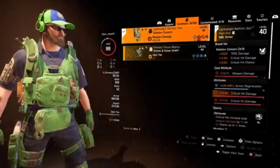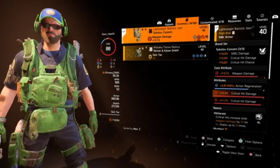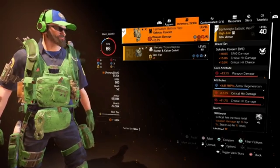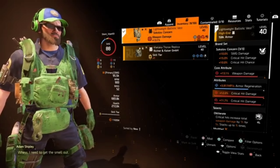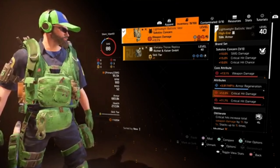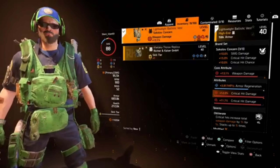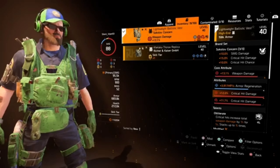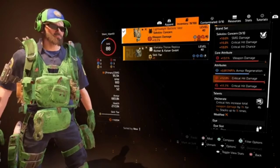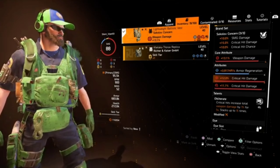For the vest, I'm using my first piece of Sokolov, which gives me 10% SMG damage. On this is 13.1% damage, 3,917 HP per second armor regen, 12% crit hit damage, and an 11.7% crit hit damage mod. Along with the talent Obliterate — critical hits increase total weapon damage by 1% for 5 seconds, stacking up to 15 times.